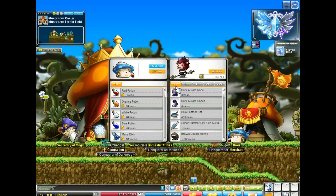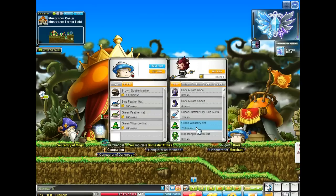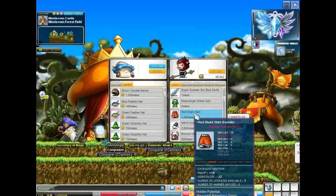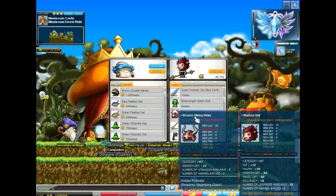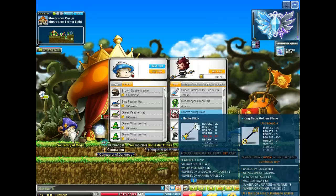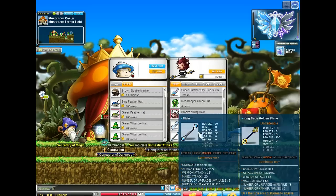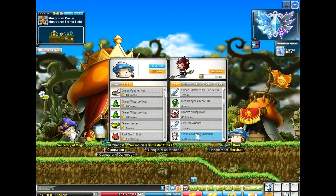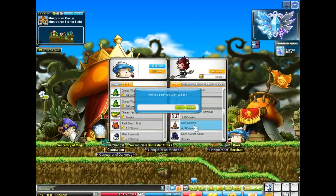I'm going to sell some stuff — I'll sell this, this, and that. There's a thief item. I'll just keep it for now. Actually I'll sell this one and keep the hidden pot one. I usually keep my medals until I absolutely need room, so I'll hang on to this for now.